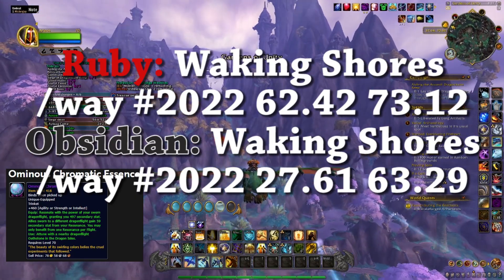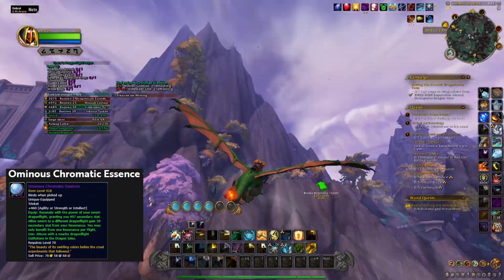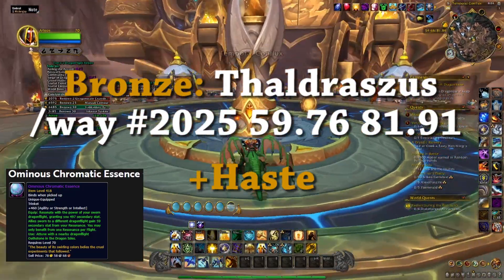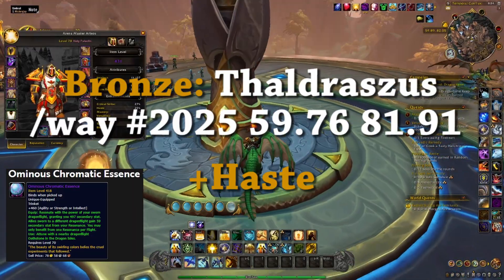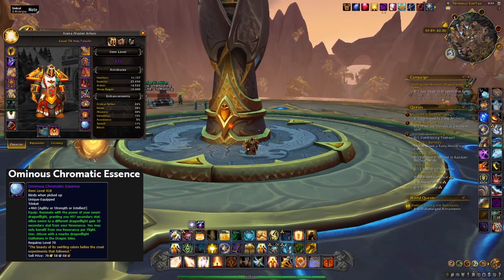So we've exited Valdrakon for Thaldrassus, put in our TomTom command, and away we go. We have arrived at the Temporal Conflux, and we're looking at the Bronze Shrine. Once you're near the shrine of your choice, you click on your trinket — it takes a moment to attune. To know that it's worked, you can look up in your buffs and it will show Bronze Resonance. Your Haste is increased by 540, or whatever level trinket you have, it'll increase your Haste by that amount for the Bronze one.